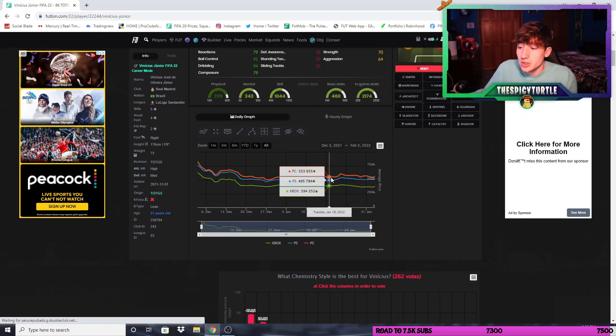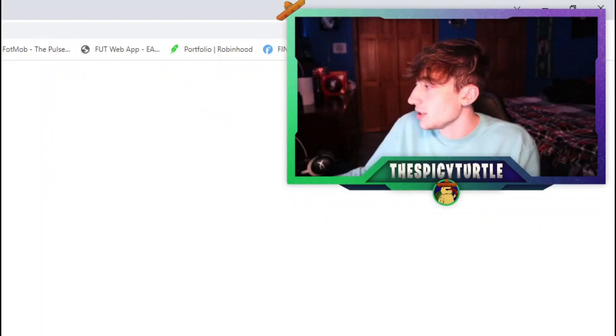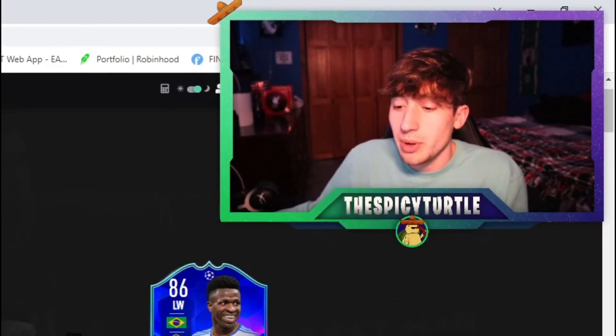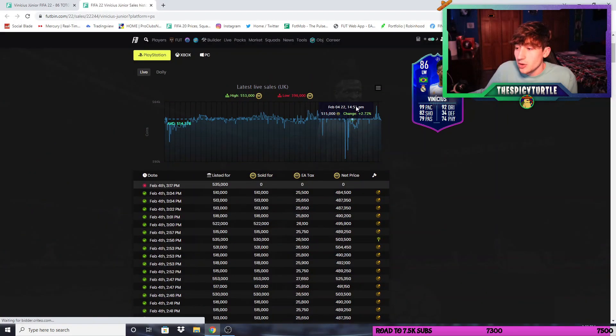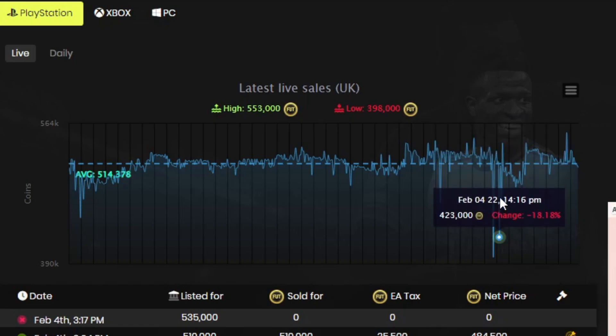On PS, for example, we know his low is 480 to 490. So any card we find in that 460 to 480 range is a card we want to buy. On PlayStation, you'll see there was a time where a couple were listed at 480 right during content time — that was caught by footpin — and there were a few snipes you could have had as well.